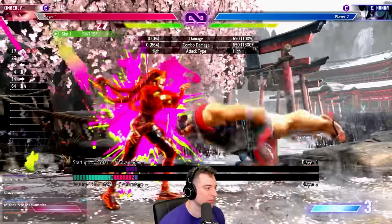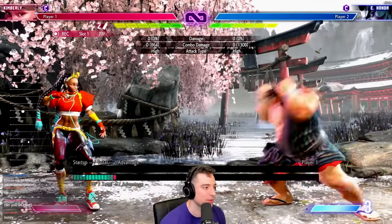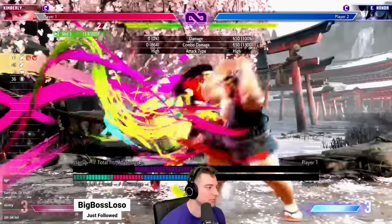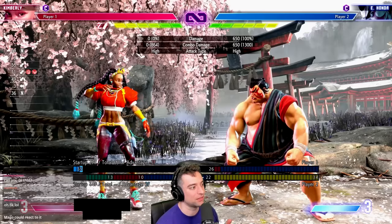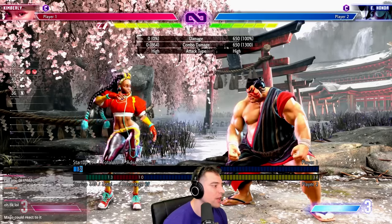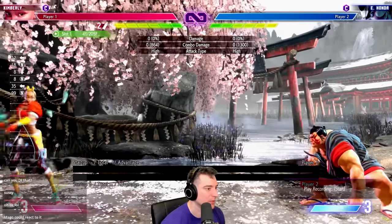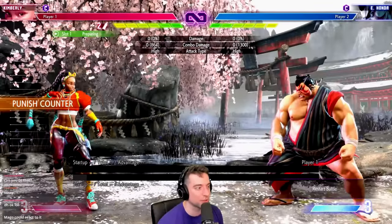But if you're close, they can actually block the Drive Impact and DI back, which means you die. So you have to be really careful about DI. You want to use a mix of DI from like full screen if you can react and they're being predictable.